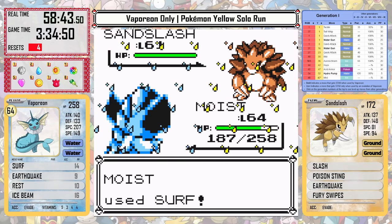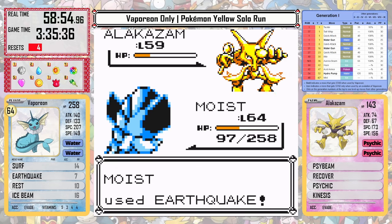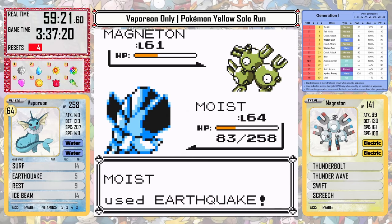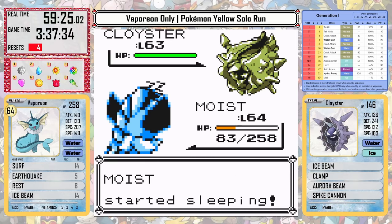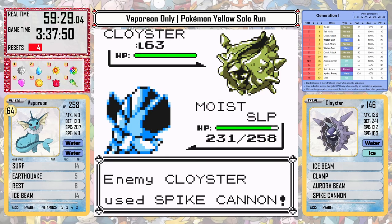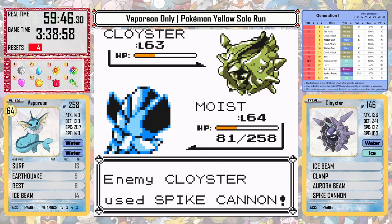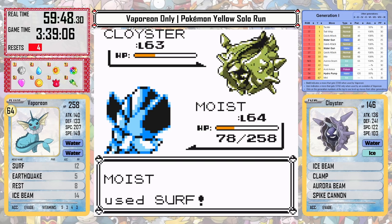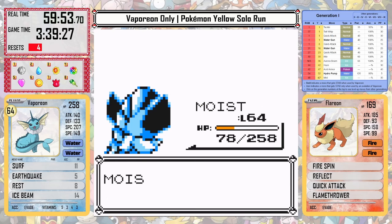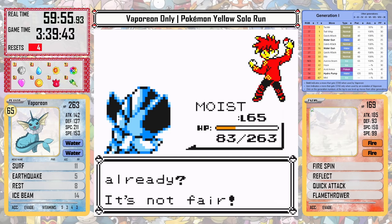Since I know Exeggutor is going to Leech Seed every time, I can heal up on it and use Ice Beam. Stealing Earthquake is really key for Magneton, and as long as I don't get paralyzed I have decent enough health. I can even rest up against Cloyster because it'll only use Spike Cannon, which isn't too bad. Leech Seed is kind of annoying, but if I just stick it out and try to get as many attacks off as possible while keeping my health at a decent level, I can take out Cloyster and get to Flareon. As long as I'm out of range for it to KO with Quick Attack, I can take it out with Surf and take the win.